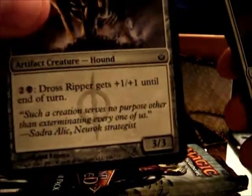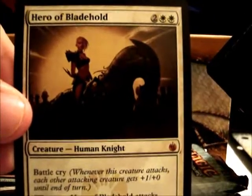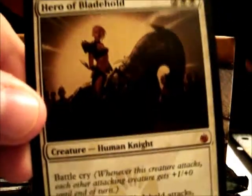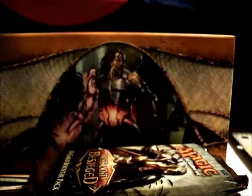Cust Account. Dross Ripper — Dross Ripper gets plus one plus one until end of turn. Not bad. Another Priest. Gargoyle. Beast. Gruesome Encore. And a mythic — speak of the devil — Hero of Bladehold. I don't think that's one of the big ones but nevertheless, never a bad thing. Another poison counter and a swamp.